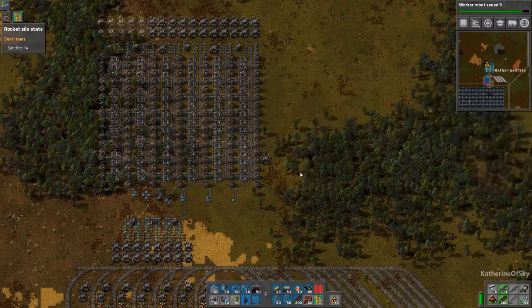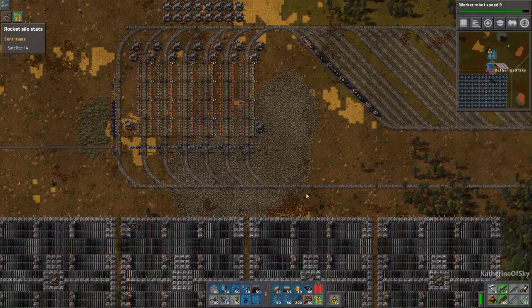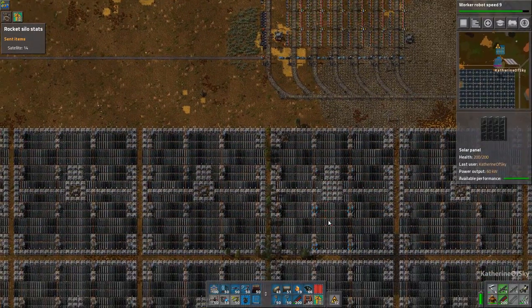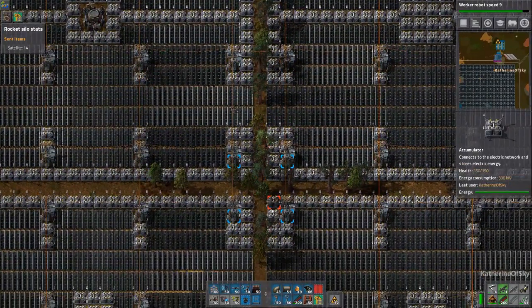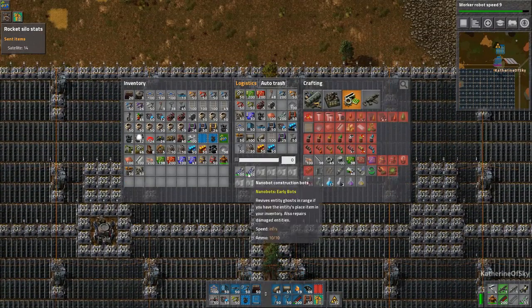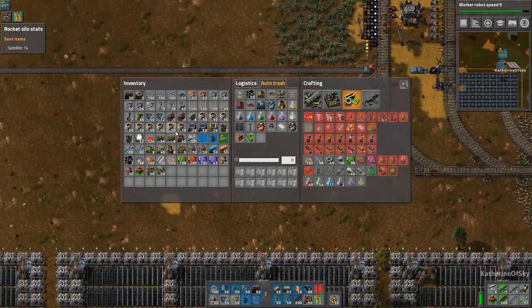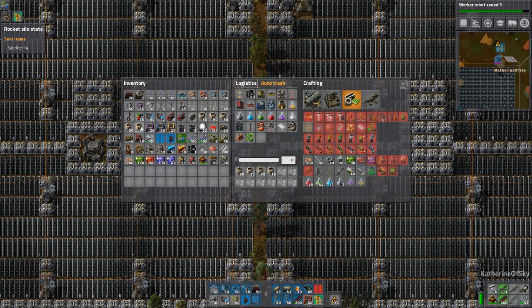I have so many construction robots — where the heck did they come from? They might have come from down here. I'd love to be able to insert them. Don't take the nanobots — oh god, it's the auto trash! I could put some of these in my trash so they get taken and put into the solar array area.